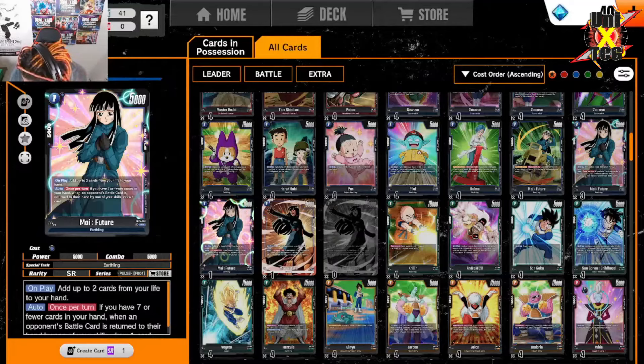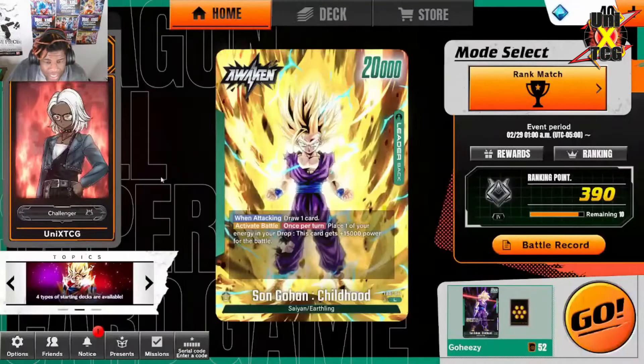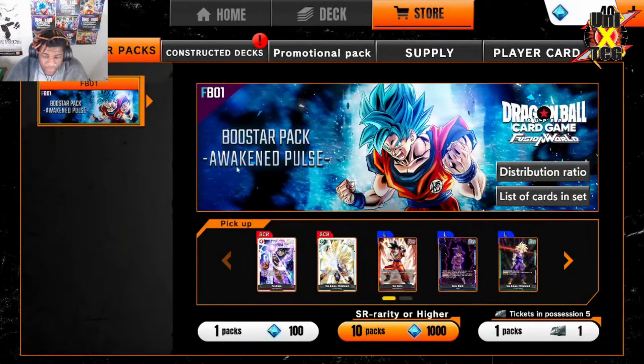Now that we've got all that, we're going to go over to the store. Here's what you guys have been waiting for. You saw how there's the wild card — what's going to happen here is I'm going to pull and hopefully get Gohan's alt art leader. We're going to pull five packs.